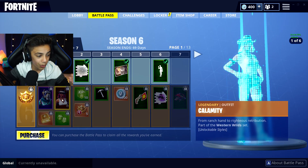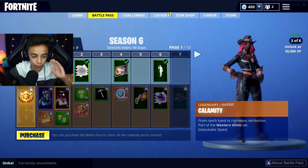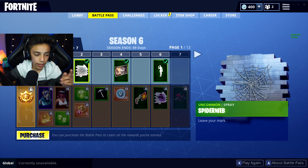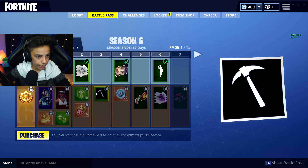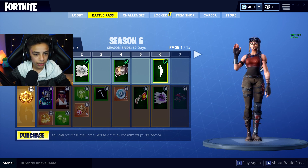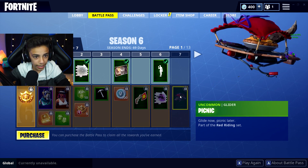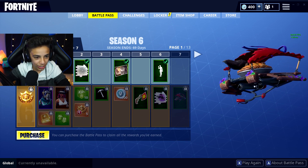We got a spider web spray paint thing. We got 100 V-Bucks. We get the Regal Wave emote — pretty cool, pretty normal. And then we got this glider, the Picnic Glider. There's an apple pie in there, that looks pretty delicious right there. Why is there a hair right there, bro?